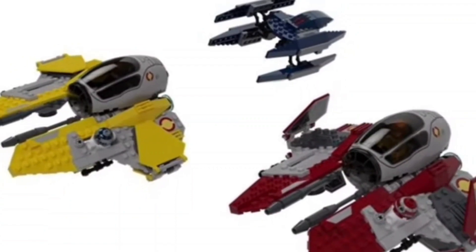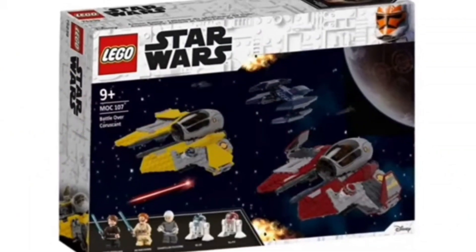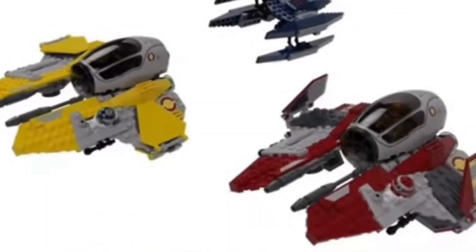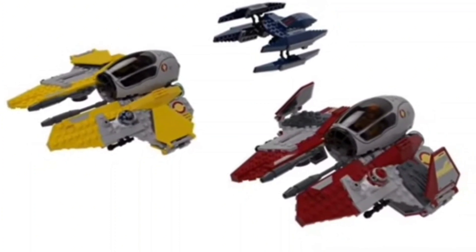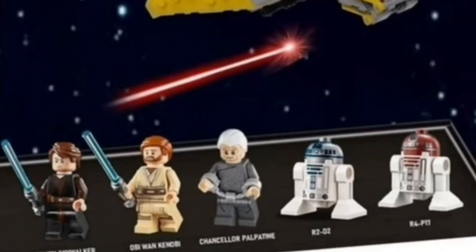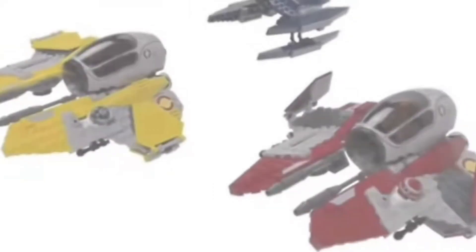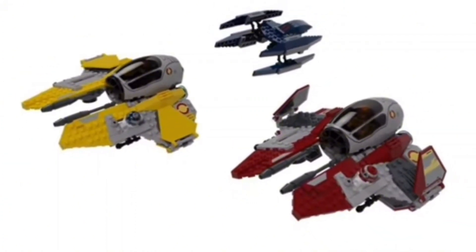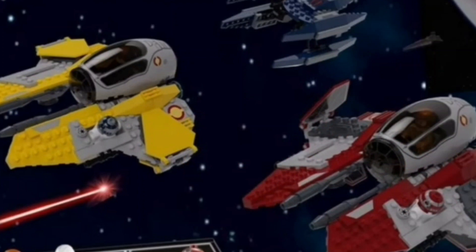The next set is the Battle Over Coruscant. The last time this was made was in 2005, so it's definitely been a long time. We just got Anakin's Interceptor around 2019 or 2020, but it would be so cool to get all three ships in one set. The minifigure selection would include Revenge of the Sith Anakin Skywalker, Obi-Wan Kenobi, Chancellor Palpatine, R2-D2, and Obi-Wan's astromech droid. I could see this going for around $60 to $70.